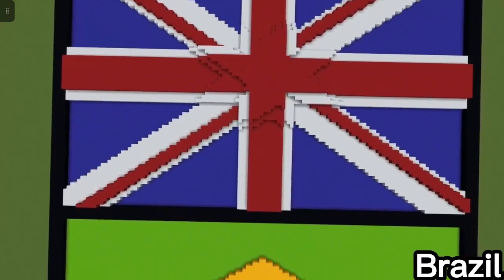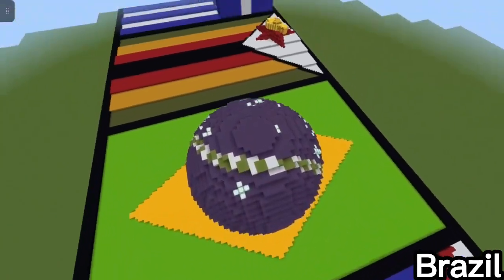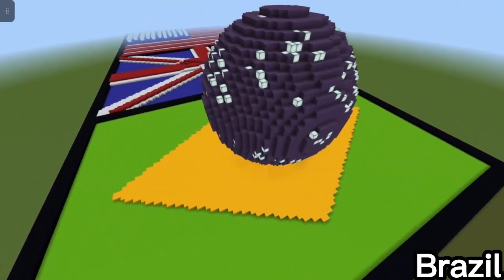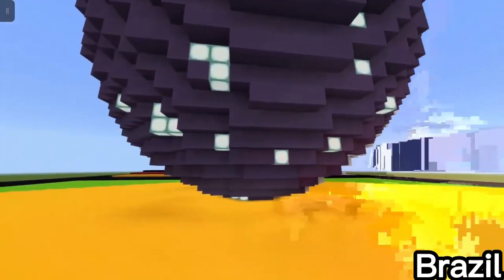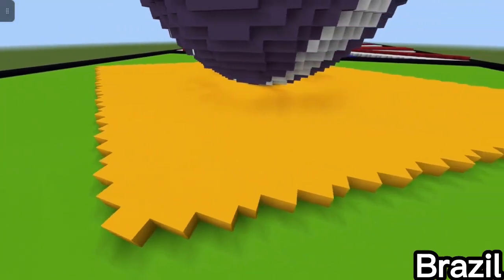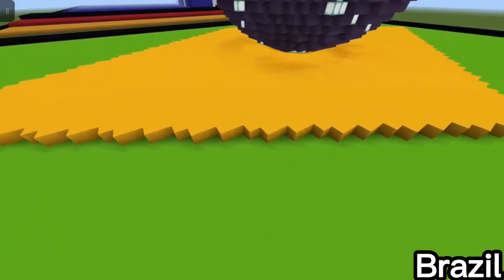The next one was the Brazilian flag. I made it because my brother-in-law is Brazilian and my friend is also Brazilian. I made it by having a yellow diamond and then a sphere on top of it. I had it decorated all around instead of just on top as it was in the actual map, so it looks pretty cool.